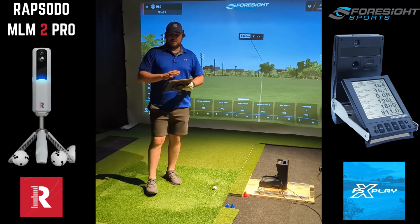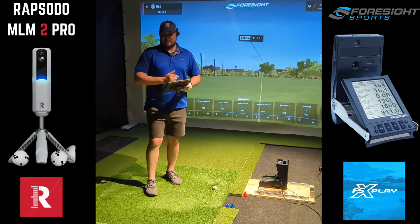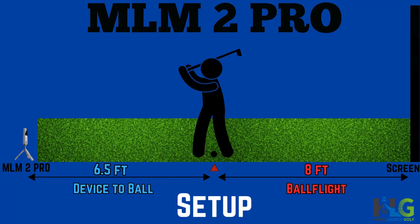In today's demo, we're going to load into the Rapsodo range and hit three shots with three different clubs, then compare the data at the end against the Foresight GC2. The setup in the simulator is 14 and a half feet laser measured from the MLM2 Pro to the impact screen, and then on the floor we have a red tee marking eight feet of ball flight — that's where we'll be hitting from today.